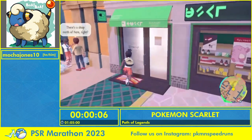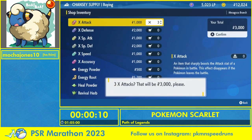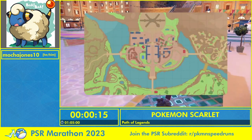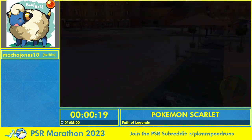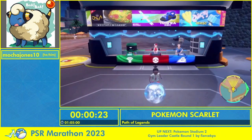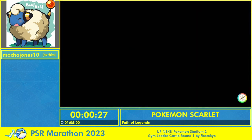The first thing we're going to do is go shopping because why not grab all the items we need right here — three X Attacks, we'll use those at the very end of the run. Now we're going to fly to East Mesagoza and then jump off the ledge, because voiding out is faster than taking the actual route you need to go somewhere.